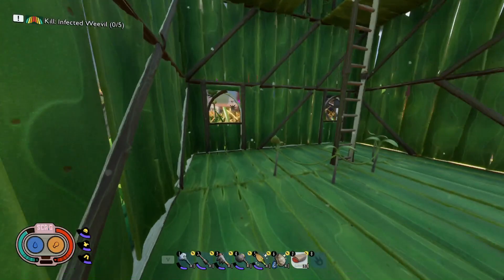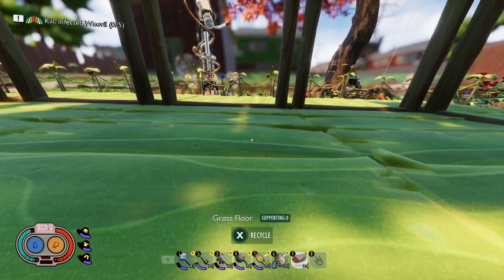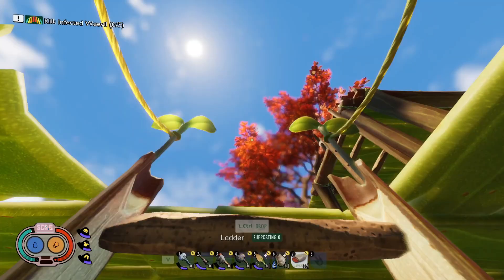The progression system in Grounded was completely revamped in the Hot and Hazy update. We now have the brain power system, the ability to upgrade our character stats and increase stack sizes, weapon upgrades, a new food system, getting the mint mace in the first few days is all but impossible, and the burger quests are given out in a more sensible manner. Overall, it's a giant step in the right direction, and I'm happy to see more depth being added to the game.